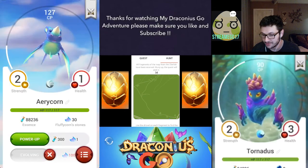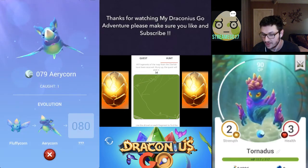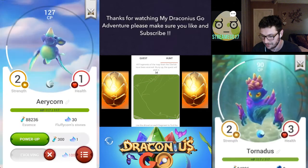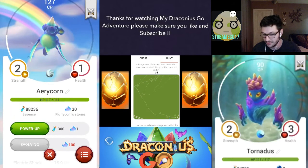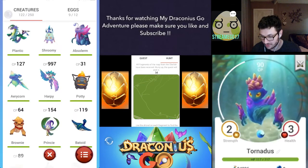I hatched an Aerycorn as well, which is pretty cool — it's an evolution of the previous one I've got, which is the Fluffycorn. I need to get one more of those, it's annoying. It goes back to the screen, and I hope they update that in the next update. It's 100 stones to get that, so that's a big move — a lot of walking unless I hatch more of those or find one in the wild.